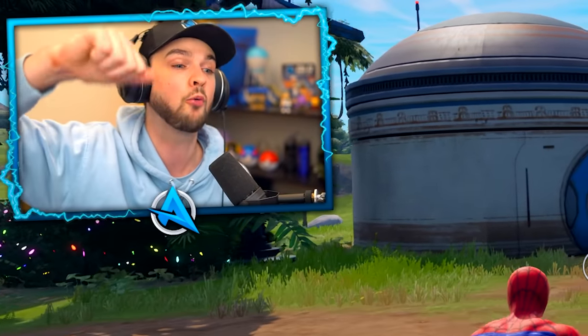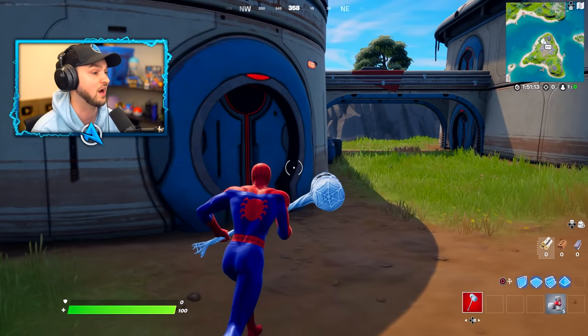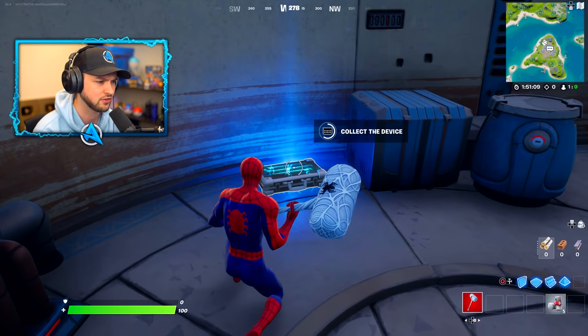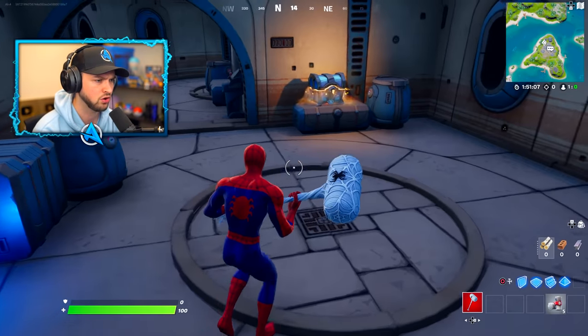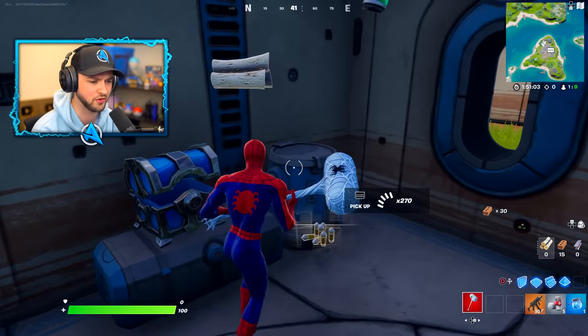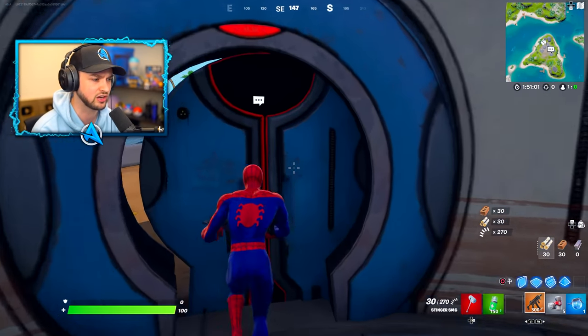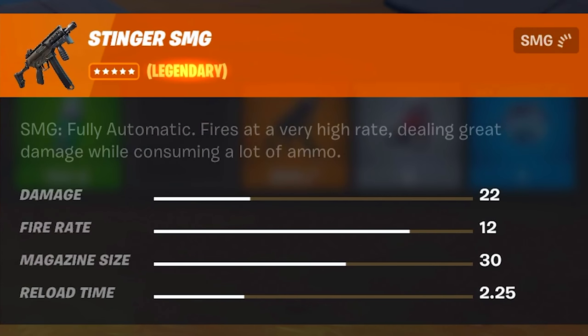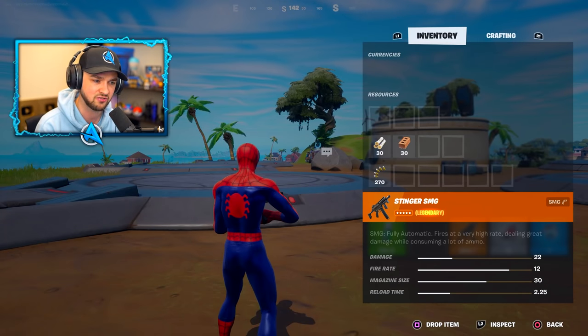There were new weapons - weapons with red dot sights, new snipers, so much to see. We're going to collect a device? The last time we heard of a device in Fortnite, it was Midas using it. A brand new weapon - the Stinger SMG, fully automatic, fires at high fire rate, 22 damage per shot.